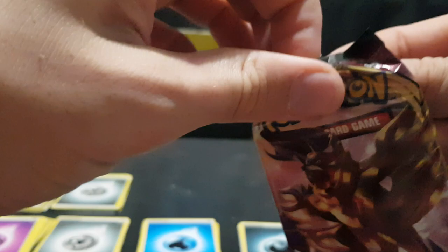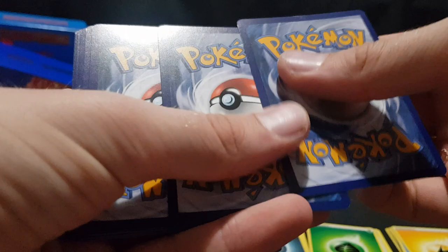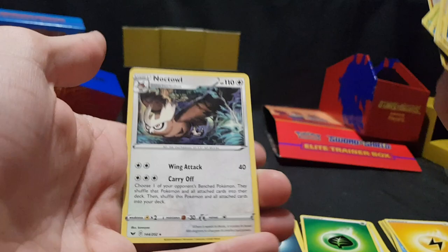We have a Zamazenta packet this time. Open that up and pull it out. There we have the code card. Energy, Galvantula, Air Balloon, Pokekid, Chinchou, Diglett, Ferroseed, Goldeen, Roselia. We have Reverse Foil Rhyhorn. And we have Noctowl.